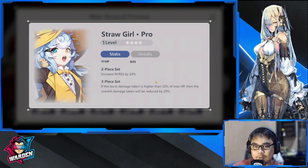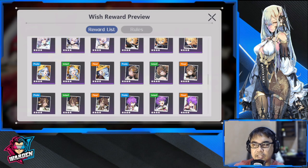Next up is Strong Girl, which is available in the store so you might want to get her if you need more four-stars. She's serviceable — ideally for frontline damage reduction, AD characters, guardian and hoplite. Increase melee resistance by 3 and magic resistance by 3. If burst damage taken is higher than 10% of max HP, the overkill damage will be reduced by 20%. Not spectacular but serviceable.